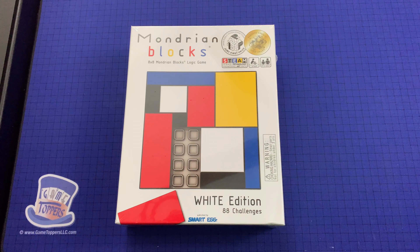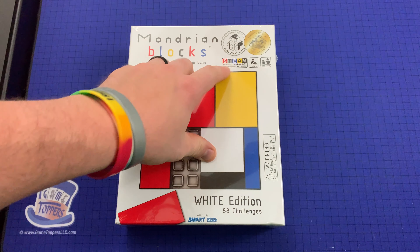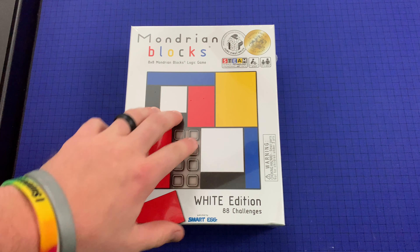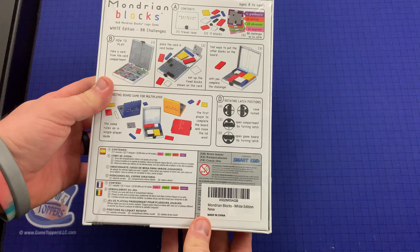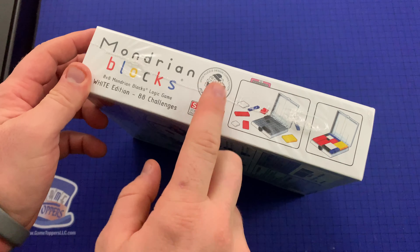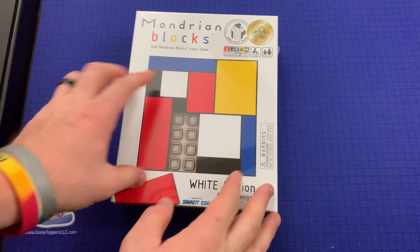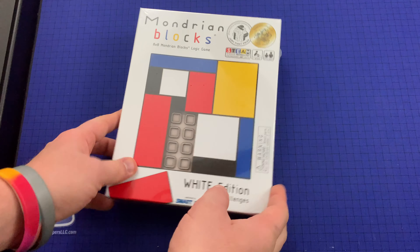Okay, let's get down to the game. Here we have Mondrian Blocks. This is a Parent's Choice Puzzle Design Competition Jury First Prize winner. It's got a STEAM logo on here for educational content. This is definitely a pretty well-renowned educational-style puzzle game. It's one player only, ages eight to adult, with 88 challenges. So let's see what's inside.